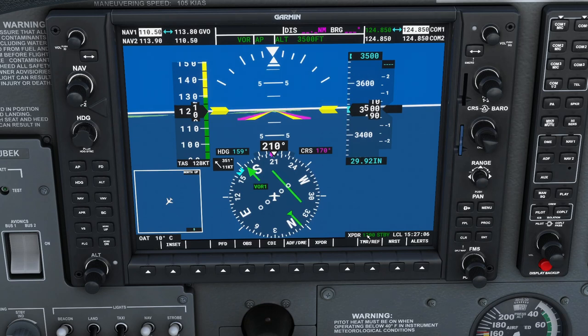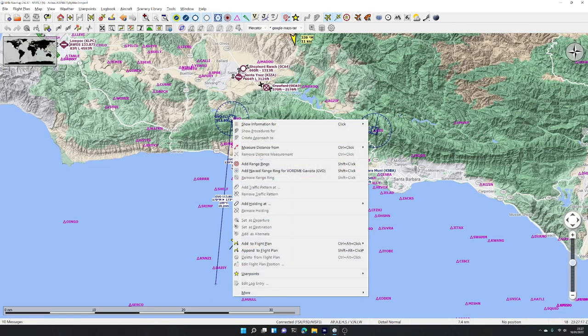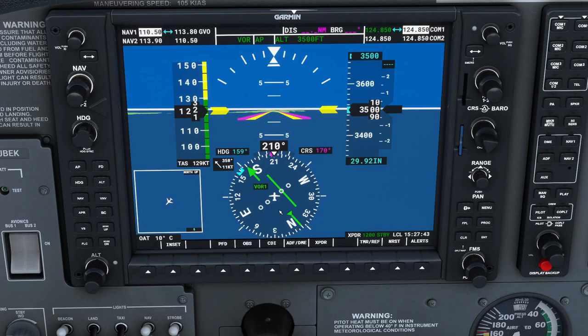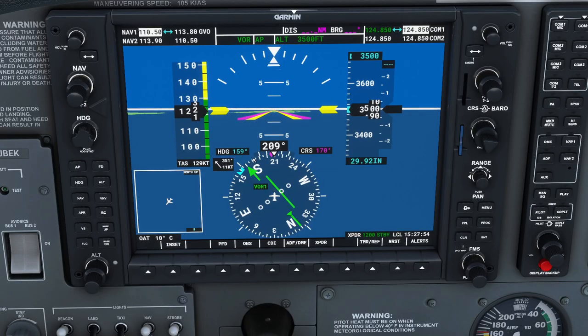We'll let it do that and then turn back in to the VOR to confirm how this all works. Drawing a reference line on the map from another point to the VOR station gives us about 8 degrees. The aircraft is flying back towards the 170-degree radial from the VOR station, and you can see the green line getting closer as we approach it. When it reaches the line, the airplane will turn left onto the desired course.